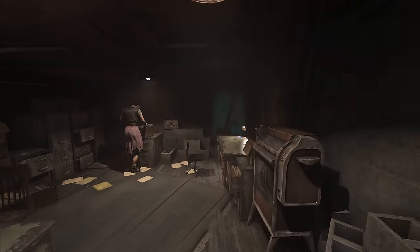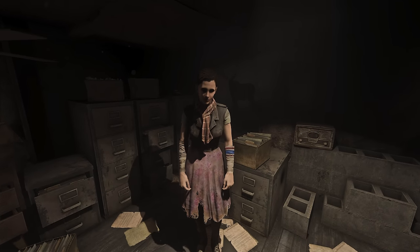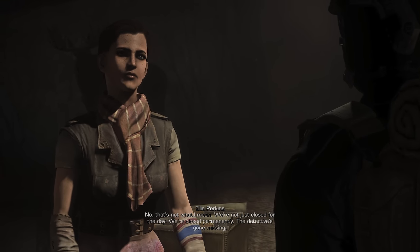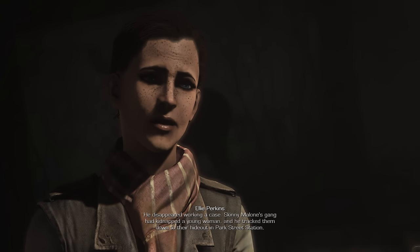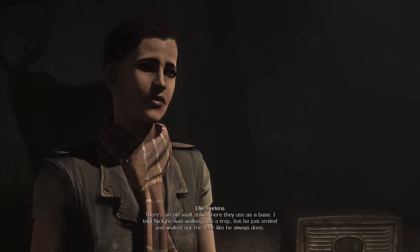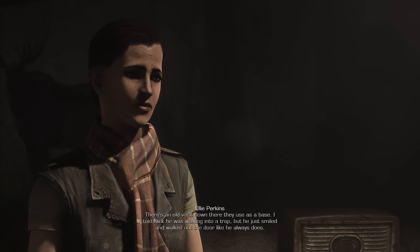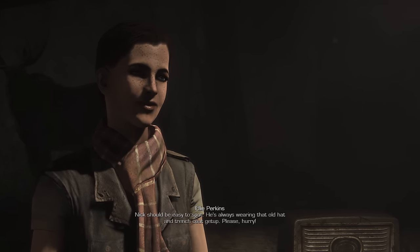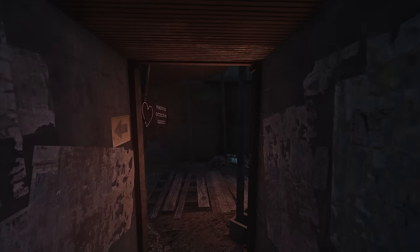There is one mission I want to do — a main mission before I go out and adventure. I want to talk to the detective here because he has a mission that will get us deeper into the city. Valentine. Another stray coming in from the rain. Afraid you're too late — office is closed permanently. The detective's gone missing. He disappeared working a case — Skinny Malone's gang had kidnapped a young woman and he tracked them down to Park Street Station. I'll go find him.